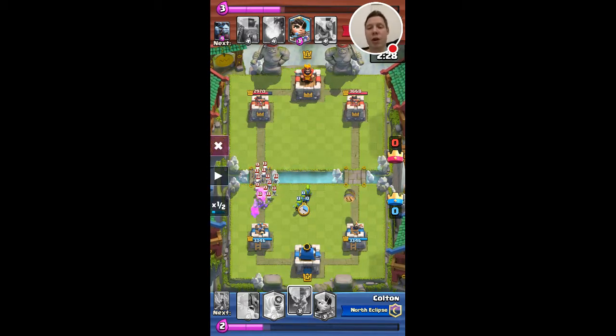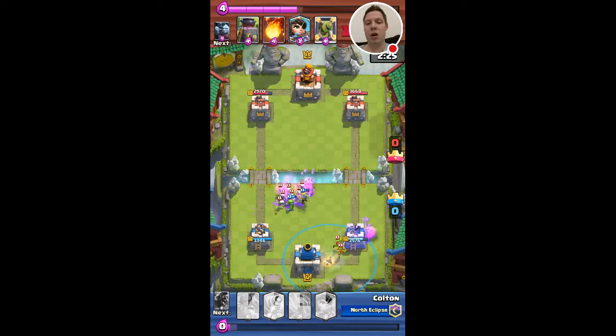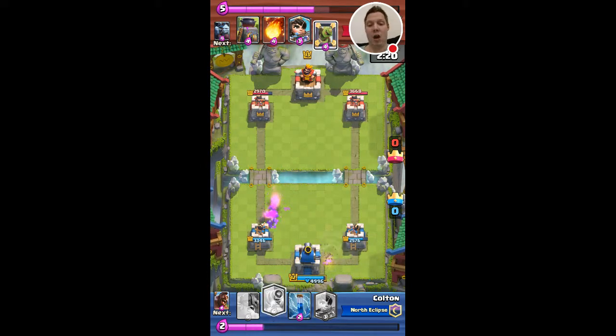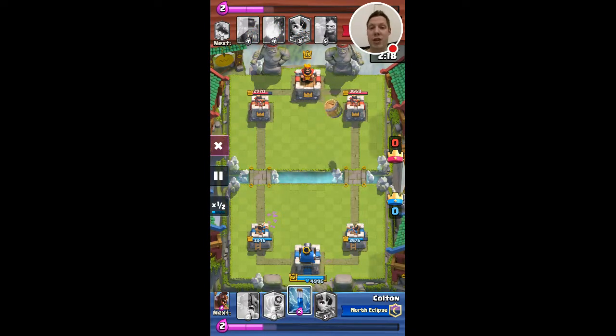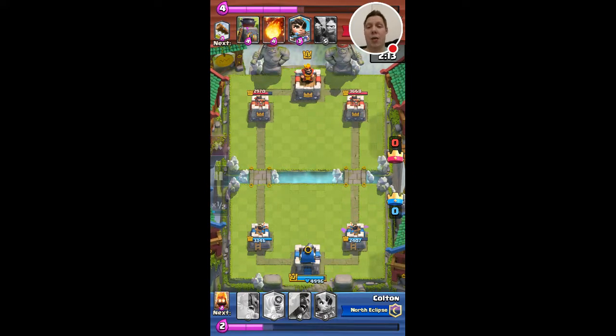Watch what I do here - I am a little low on elixir right away, but I use my tornado to activate the king tower. Because if there's going to be double goblin barrels, I definitely want my king tower activated to help, because my zap isn't going to do that much against level 14 cards. My zap really helps quite a bit now that my king tower is activated.